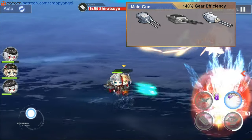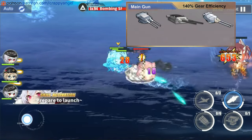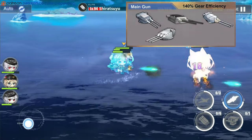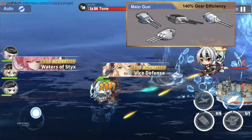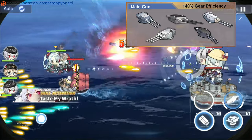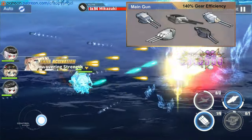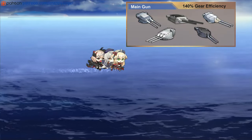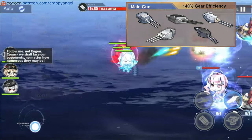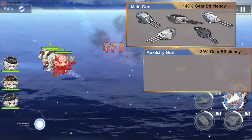If you want a salvo-type gun that hits really hard but has a slower reload, you can give her the Prototype Triple 410mm Mounted Gun. There is another great option, the Prototype Twin 457mm Gun Mark A — I can't personally recommend it since I don't have it yet, but on paper it has good damage and reload rate, so give it a try if you have one.